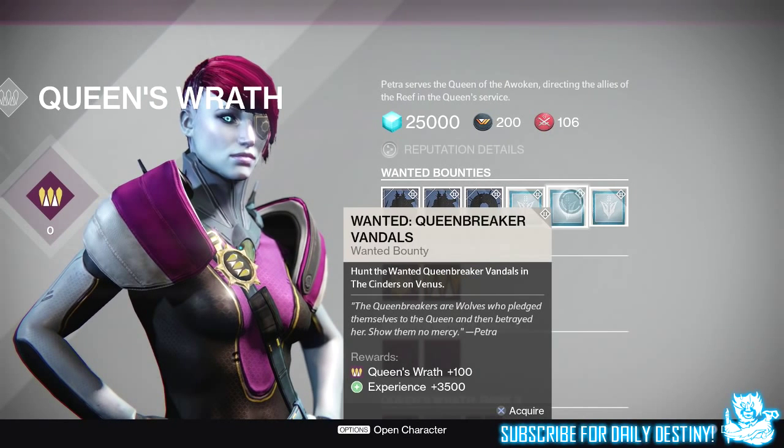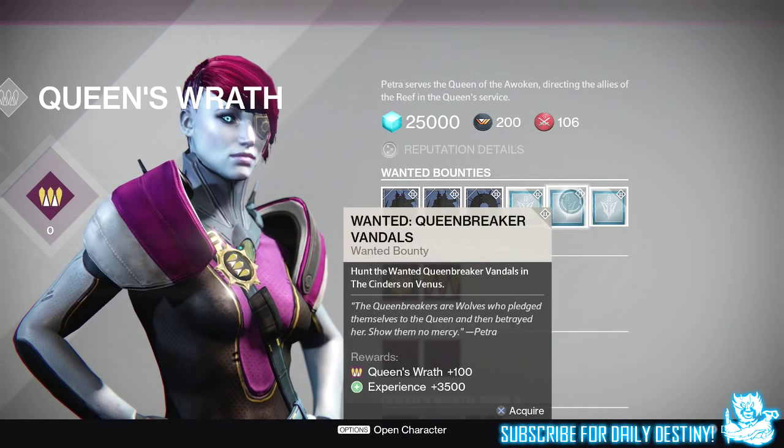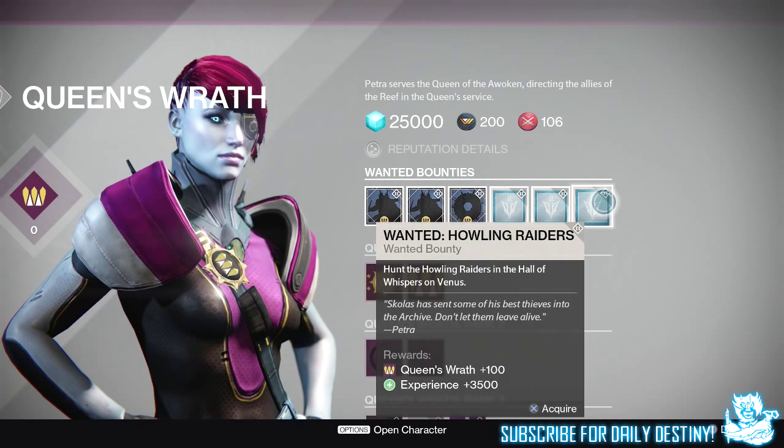Next we have Wanted: Queen Breaker Vandals. Hunt the Wanted Queen Breaker Vandals in the Cinders on Venus, giving 3,500 experience and 100 rep. And finally Wanted: Howling Raiders. Hunt the Howling Raiders in the Hall of Whispers on Venus, giving 3,500 experience and 100 rep.